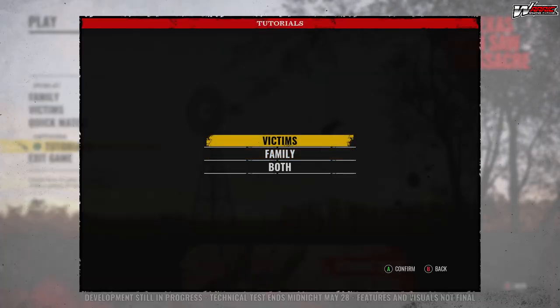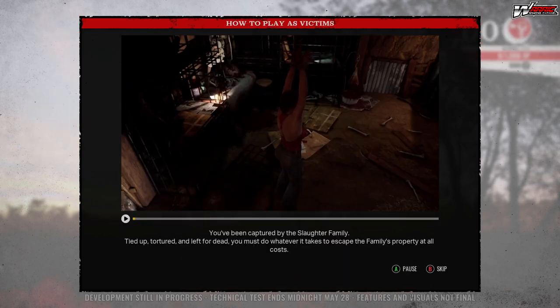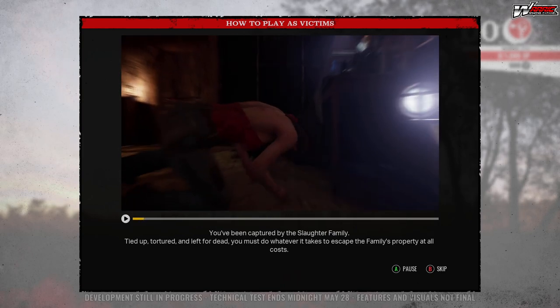First we're going to start off with victims. You've been captured by the Slaughter family, tied up, tortured, and left for dead. You must do whatever it takes to escape the family's property at all costs.